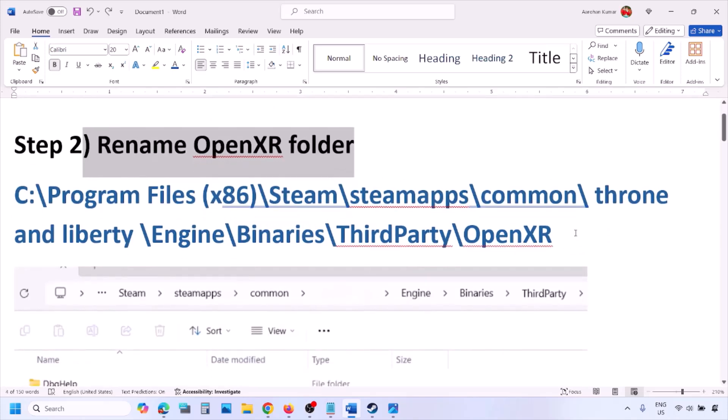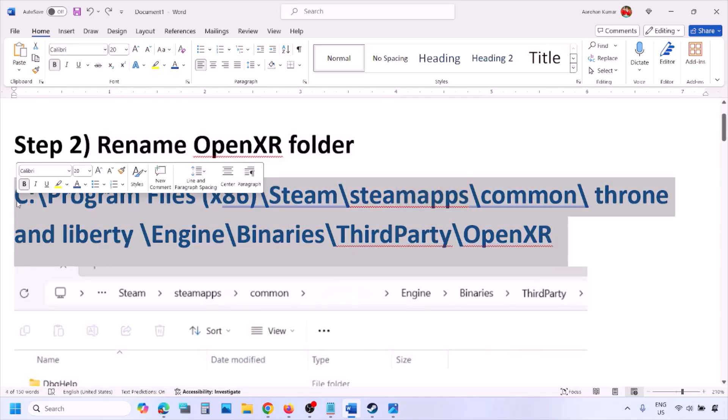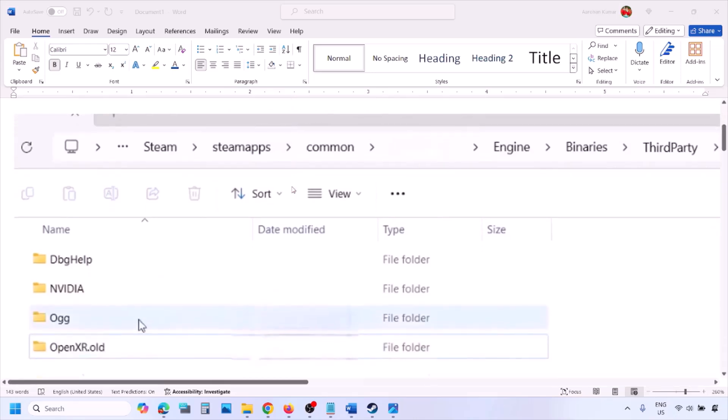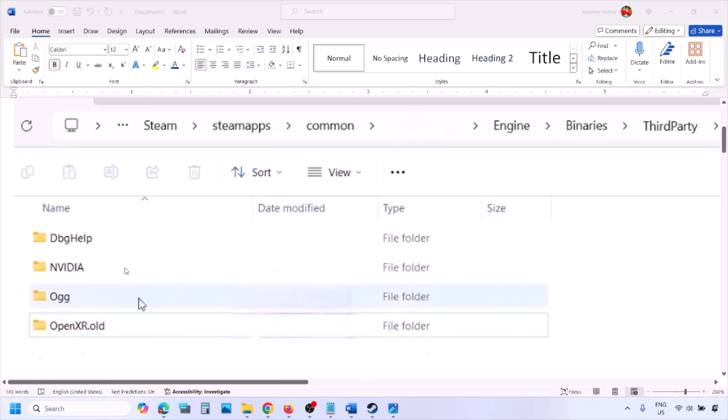The next step is to rename the OpenXR folder. Go to the game installation folder. If the game is installed on C drive, open C drive, then Program Files (x86), open the Steam folder, the SteamApps folder, the Common folder, the game folder, and then open the Engine > Binaries > ThirdParty folder.